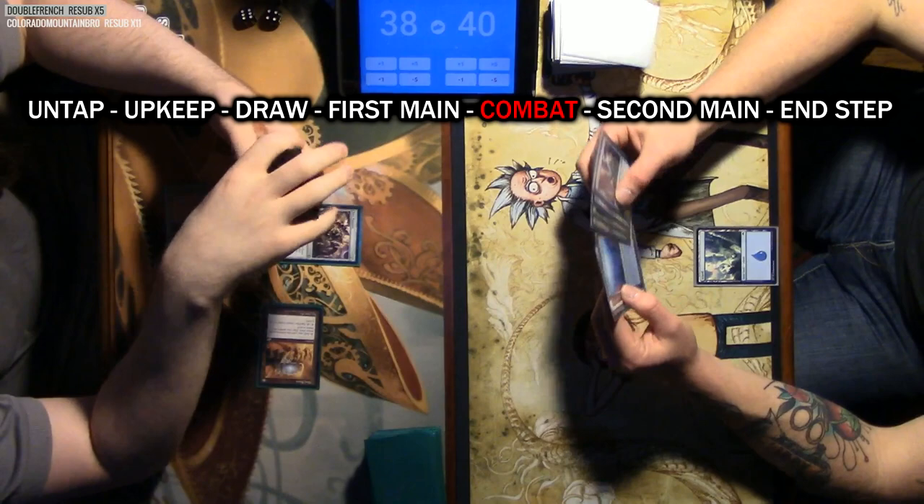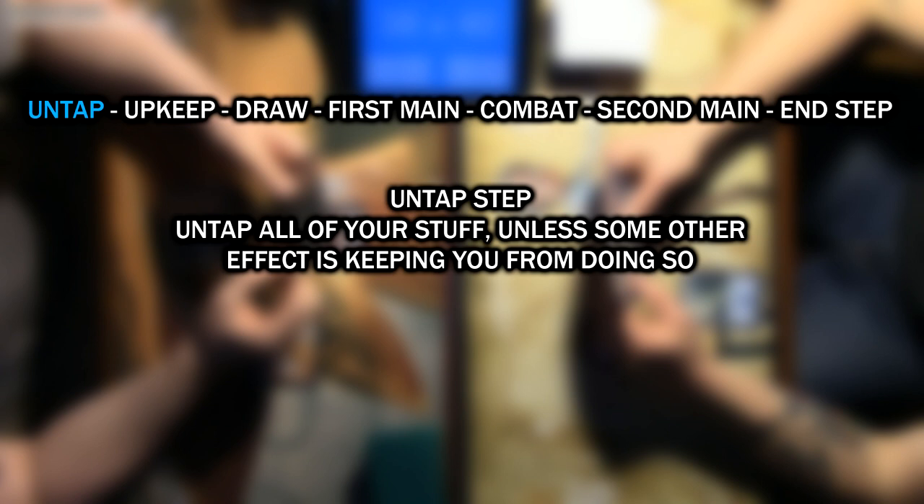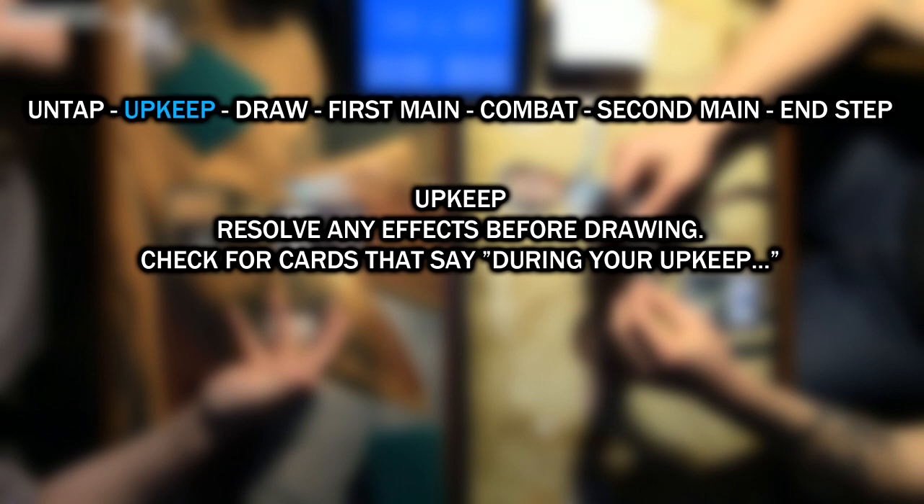The untap step is the first thing you do every turn. This phase is there so you untap the creatures that attacked, untap lands, and anything else. If anything is tapped and there isn't something prohibiting it from untapping, untap it. Then you can move to the upkeep phase. The upkeep phase generally doesn't have anything going on, but on occasion there are creatures or other effects that will be applied during your upkeep, so it is something to be aware of.